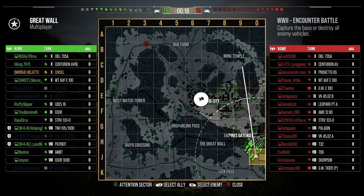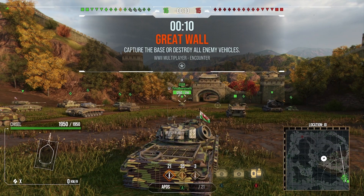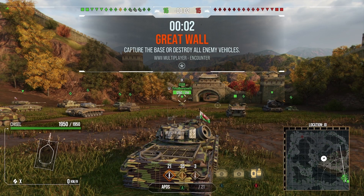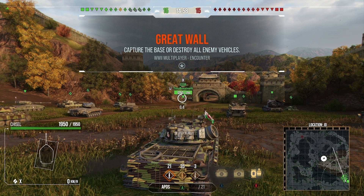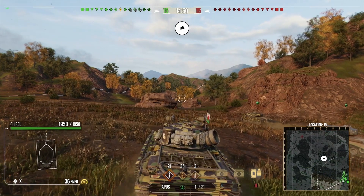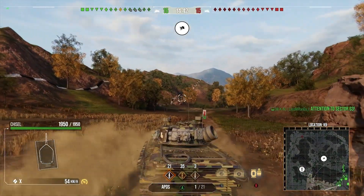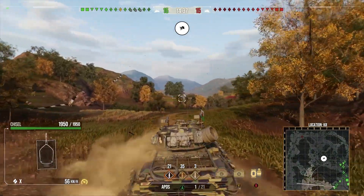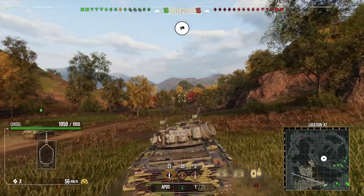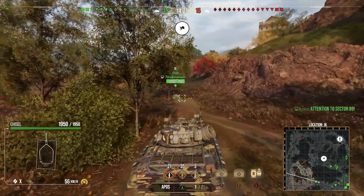So I decide to go towards G4 to the bottleneck - kind of a nice location to go to with a medium. A little check out to see what kind of team we've got. You never really know where people are going to split on this. The Chisel's a great tank - the gun's nice and accurate, it's cool looking too. Great Wall's a pretty good map for this.